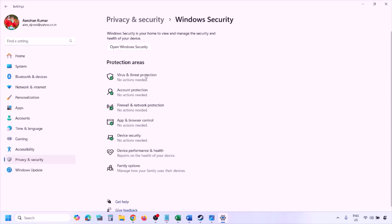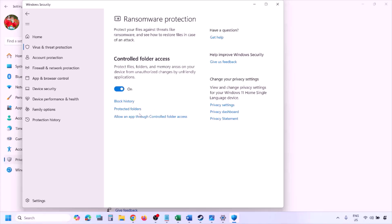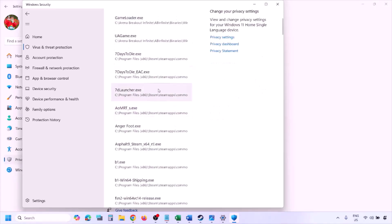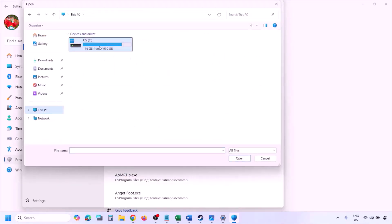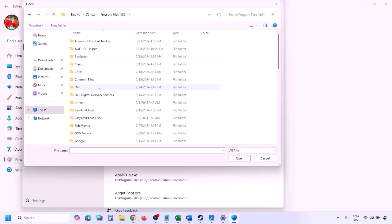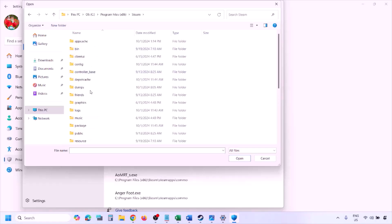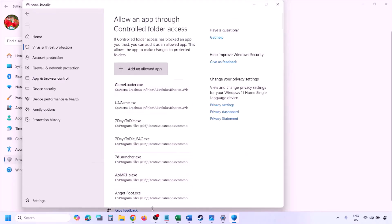Click on Virus and Threat Protection, scroll down and click on Manage Ransomware Protection. Click 'Allow an app through controlled folder access,' click Yes to allow, then click 'Add an allowed app' and choose Browse All Apps. Navigate to the game installation folder — open your drive, then Program Files (x86), then the Steam folder, SteamApps, Common, and finally the game folder. Select the game EXE file and click Open.